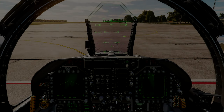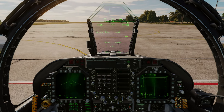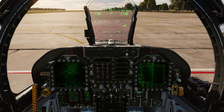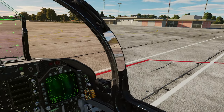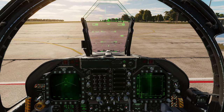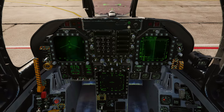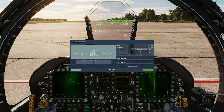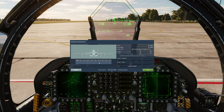Welcome back. On today's episode we're going to be running through the AT FLIR pod - how to use it and how to use it well so that you can find targets on the ground to put bombs on them. Let's get cracking. We're going to bring up the rearm window.